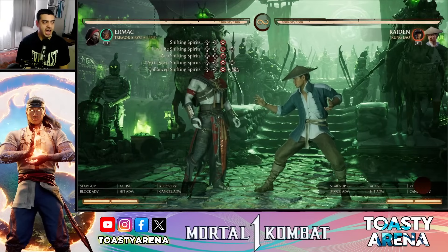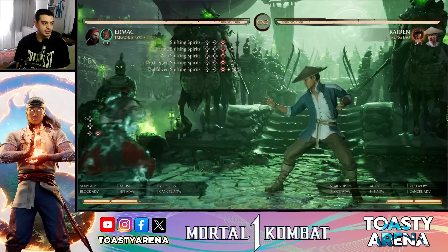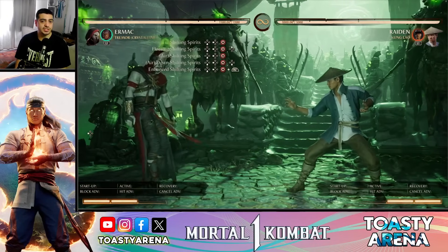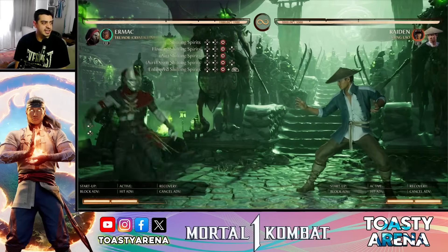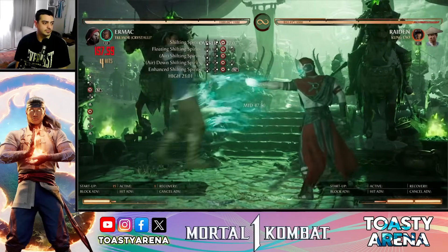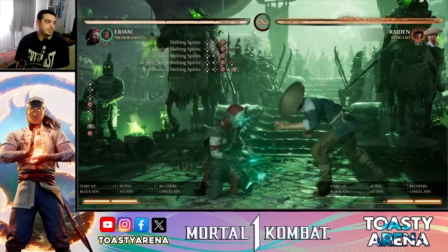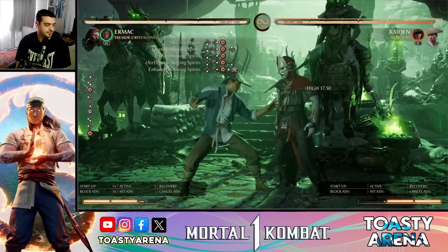Shifting Spirit (abajo atrás 4) es el clásico teleport. Inicia en 34 frames, no es tan rápido pero está bien para un teleport. Es un alto, se lo pueden agachar. Se puede hacer en el aire y respeta la altura a la que lo hacés. Se puede elegir si querés que sea arriba o abajo: si estás abajo mantenés arriba y lo hace arriba; si estás en el aire podés mantener abajo y lo hace abajo. La versión en X hace lo mismo pero te permite continuar combo. Pero es castigable hasta que cae Ermac, tanto en la versión normal como en la versión X — en el aire para abajo queda en menos 16.